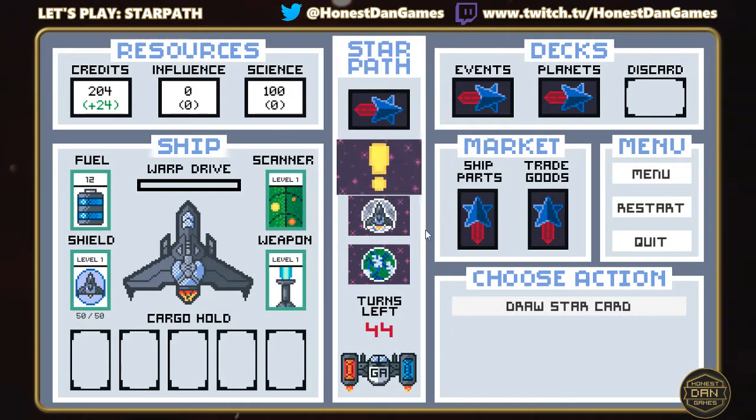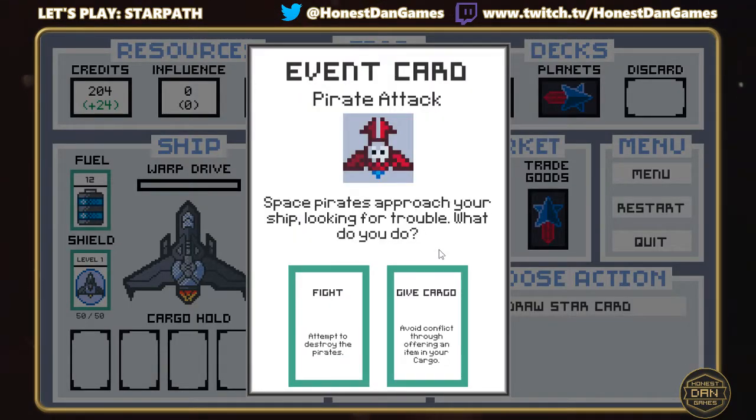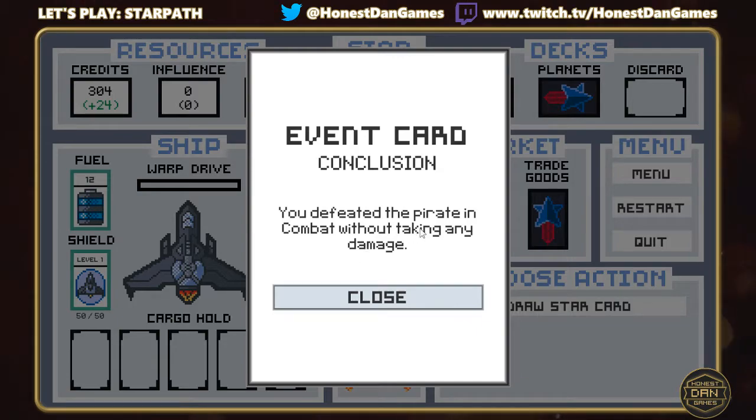We draw another star card and this is an event — a pirate attack. Space pirates approach looking for trouble. You're presented with two choices: fight, or give them some cargo. We have no cargo, so we're forced to fight. Your chance of defeating them is based on your weapon and whether you've upgraded it. We attempt to destroy them and we defeated the pirate in combat without taking any damage. In the version I'm developing, I'm visualizing the dice rolls and showing you the chances of success before you make a choice, but this is just the prototype.